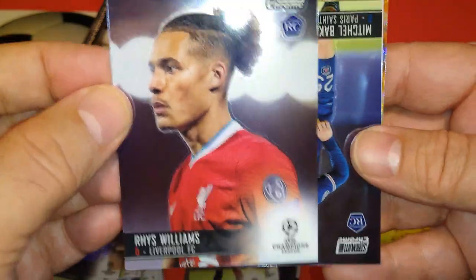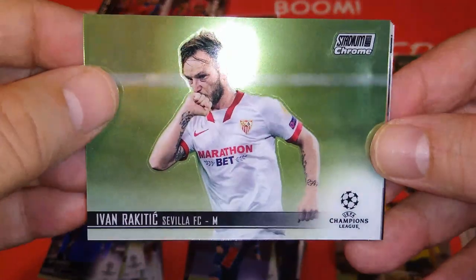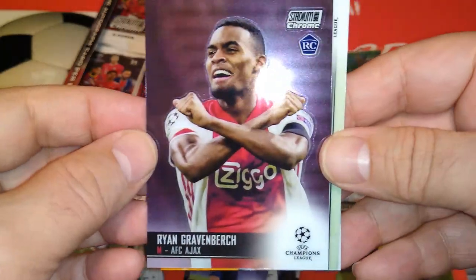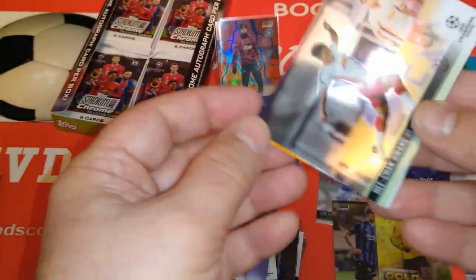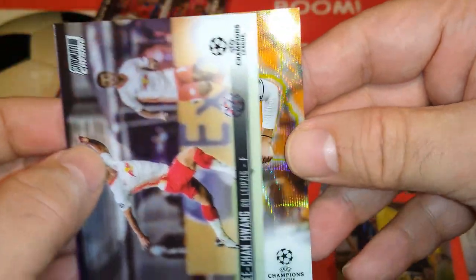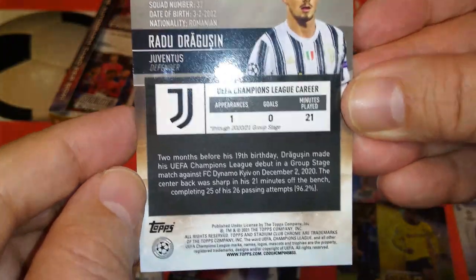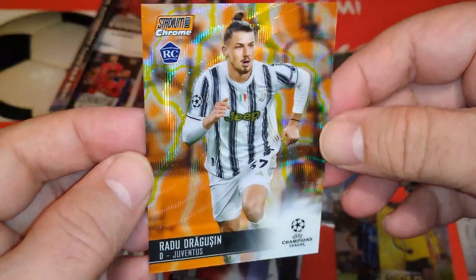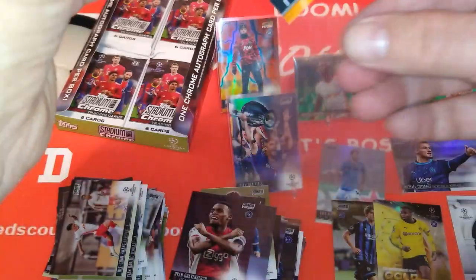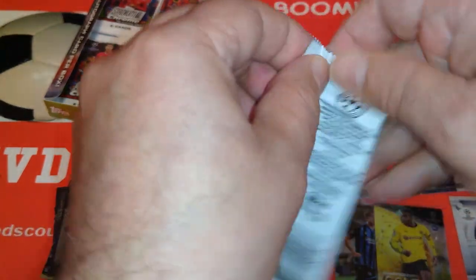Rhys Williams, Liverpool, rookie card. Backer PSG. Here's Rakitic, Sevilla. And we got a good one at the end — looks like a shimmer — Gravenberch for Ajax, very good midfielder. And behind him, boom — Dragosin. Look at that card! It should be a refractor but it doesn't say. A very nice card — we will research it once we've finished the video and see which one this one is.